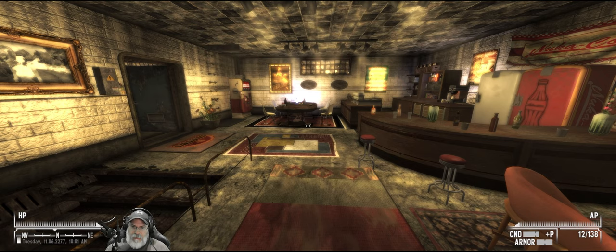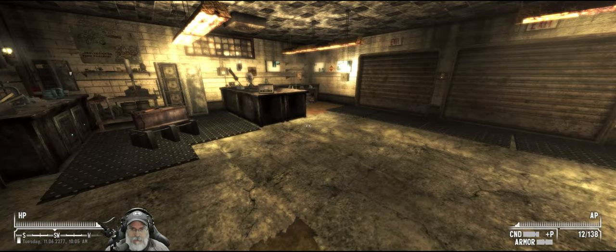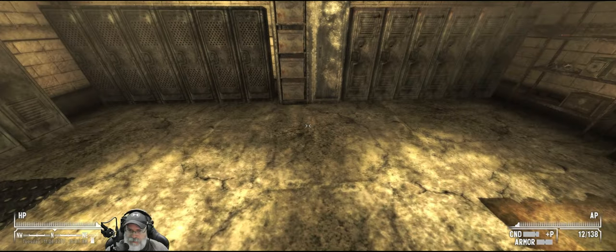Welcome back everybody to Fallout on the Tale of Two Wastelands overhaul with the Capital Punishment Mod List. I'm the Bearded OG, and we're going to start off this episode by attempting to disarm the bomb in Megaton. We now have a high enough explosive skill to at least attempt it.